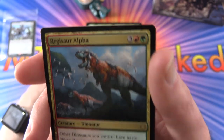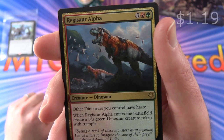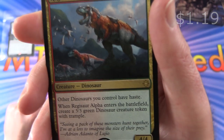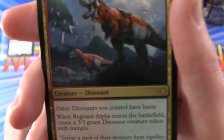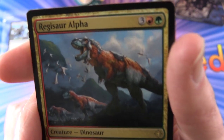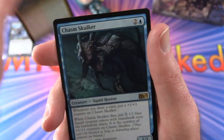And your rare - or first rare I should say - is Regisaur Alpha. Creature dinosaur, 4/4 for five mana. Other dinosaurs you control have haste. When it enters the battlefield, it credits you a 3/3 green dinosaur creature token with trample. Who is a fan of the dinos?